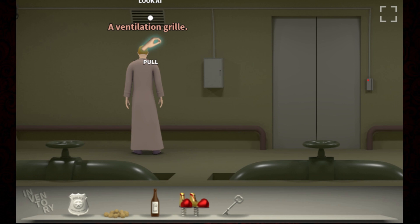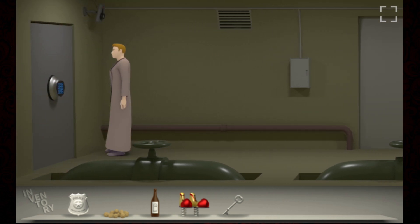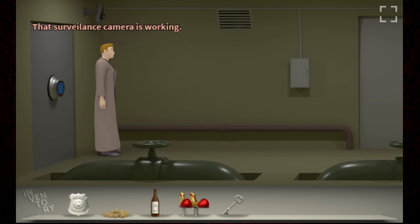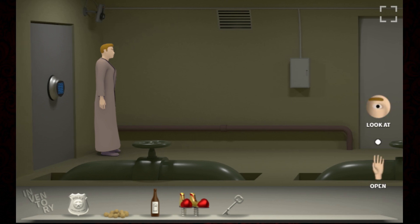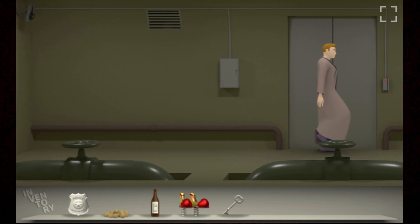A ventilation grill - I can't pull it. Can we use the key on that? The key doesn't open that. What the hell is this? A security door - must be something valuable behind. How can we open up the door? That surveillance camera is working. Must be something valuable here. Let's head back out.